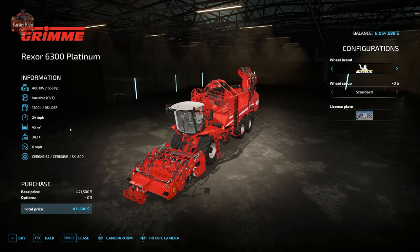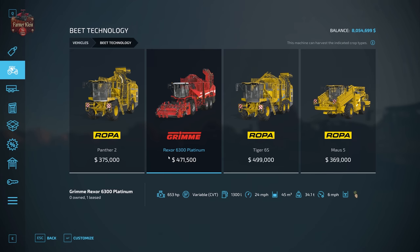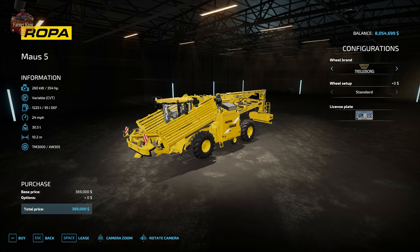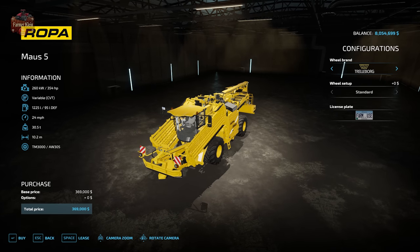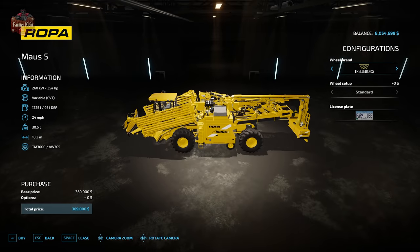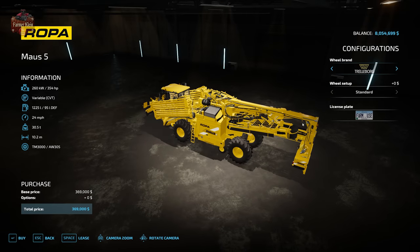This one, for example, holds 43,000 liters of sugar beets and weighs 34 tons. The Ropa Mouse 5 is what we showed earlier — it's used to collect sugar beets that are piled on the ground. One of the ways sugar beets are harvested in real life is they're collected out of the field and piled along the side, and then something like the Mouse comes along with a conveyor belt to put them into a trailer.